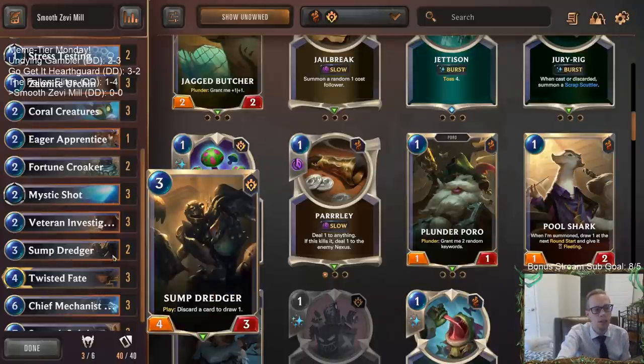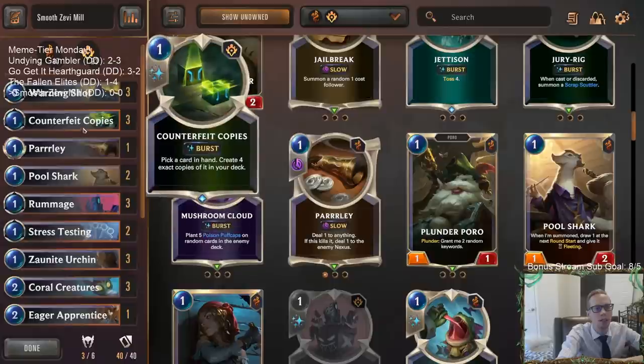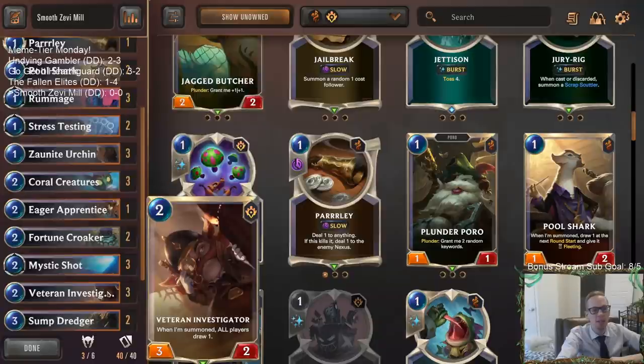Since Veteran Investigator makes all players draw, and we have a lot of other card draw too, we need to make sure we don't draw too many ourselves. To prevent that, we have Counterfeit Copies — pick a card in hand, create four exact copies in your deck. This lets us get more cards than our opponent so they run out first. Ideally, we use one Counterfeit Copies on another Counterfeit Copies to keep generating more copies.